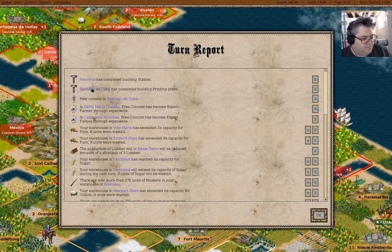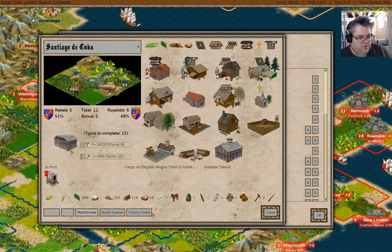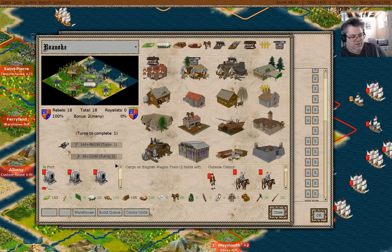We completed stables, printing press. Colonist here — do we need a colonist for anything? We're exporting finished goods from the warehouse. Expert farmer, expert farmer. We have lots of muskets here. We aren't building anything over here — we'll queue that up. Capacity exceeded.